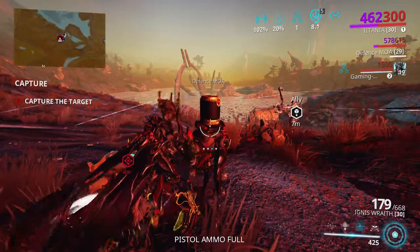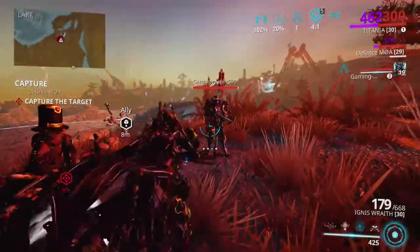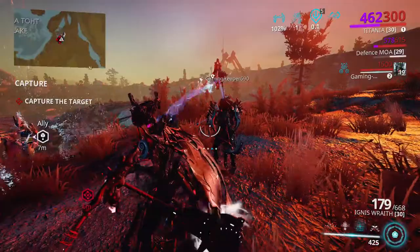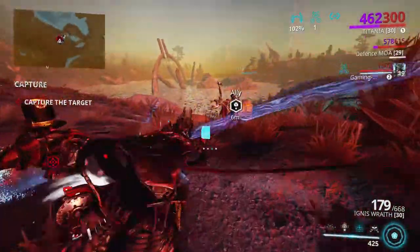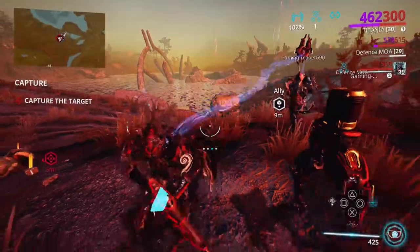Hey guys, Repairman here at Repairy Builds, and today I am showing you Titania with a buffer-built Nidus from the help of my buddy Reaper. Hello. And we have our little sidekick, the Equinox, giving us an additional 25% power strength.